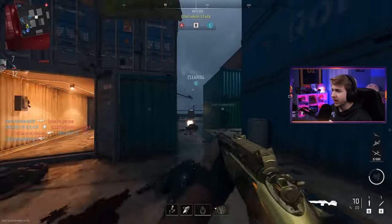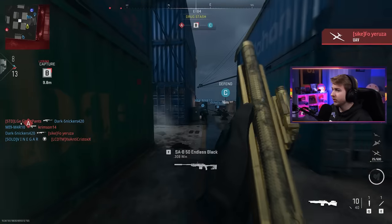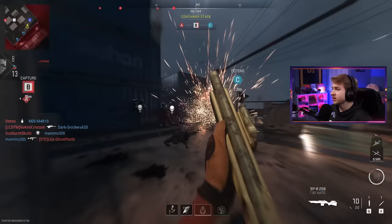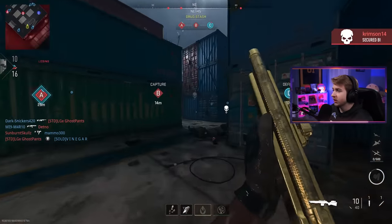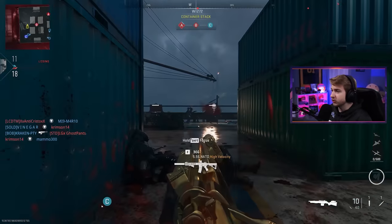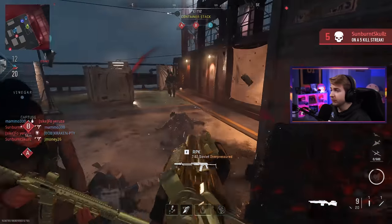The marksman rifles have always been kind of like a sleeper class for me. They're always fun to pull out. They're more like iron sight snipers in my eyes. It's like you pull out a sniper, you have a scope on it - you use that when you want to do long range, maybe some quick scoping, some trick shotting. The marksman rifle is the one you bring out when you just want to shit on people in close range but still have the feel of a sniper.